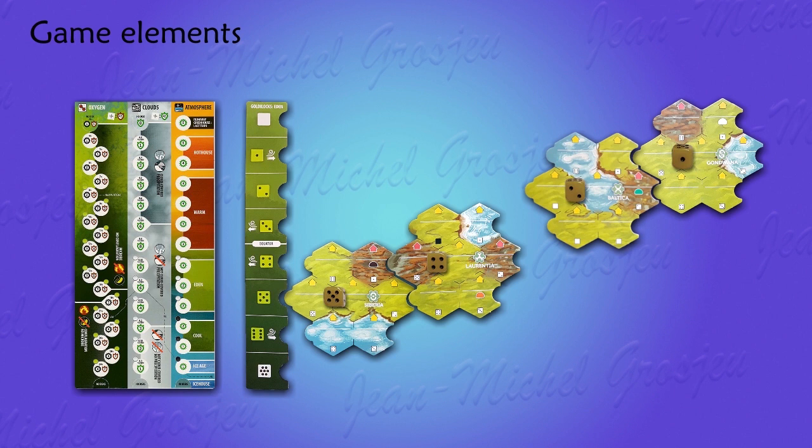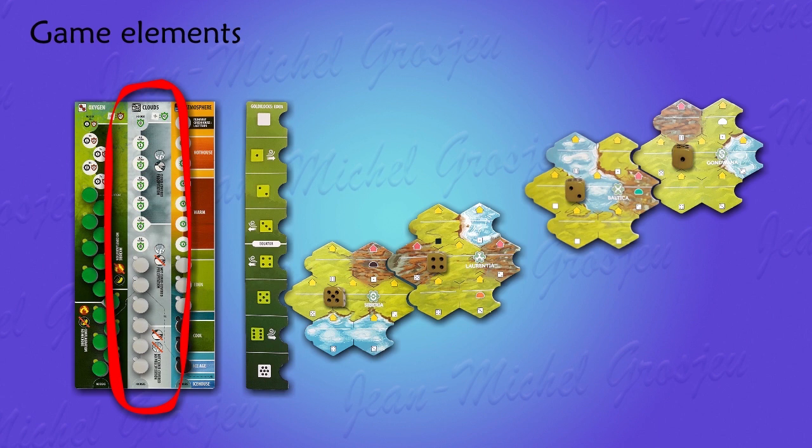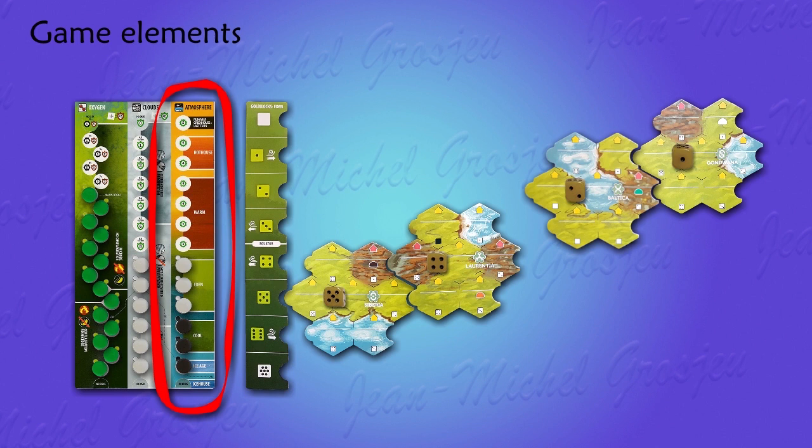Now let's have a quick look at the board simulating the global physical parameters of Earth's atmosphere. It features three tracks called reservoirs, because they store the discs used in the game. The green reservoir represents oxygen and holds the green discs. The white reservoir represents clouds and holds the white discs. And the last, the rainbow reservoir, represents the greenhouse effect in the atmosphere — it can hold a mix of black and white discs.